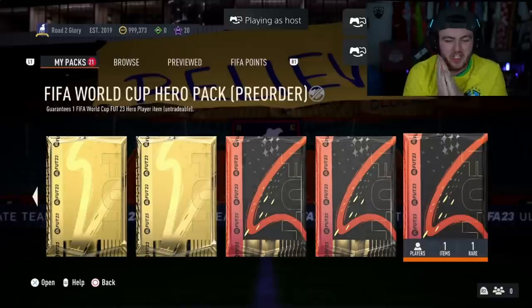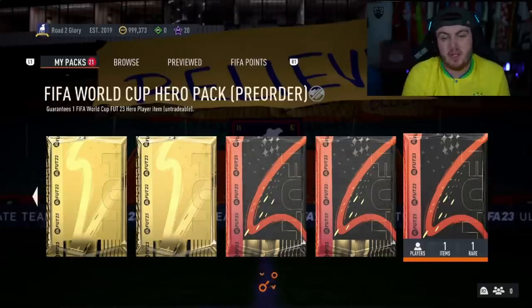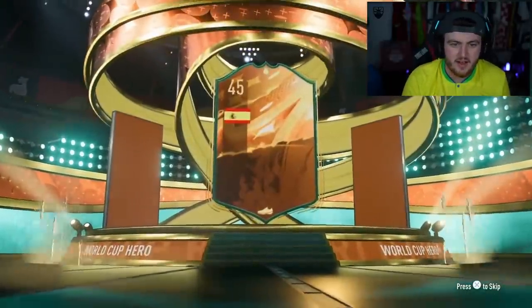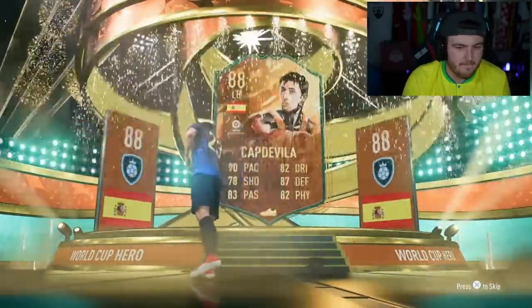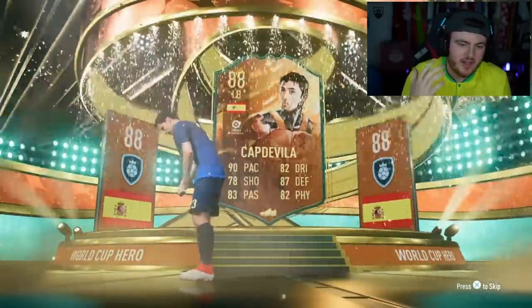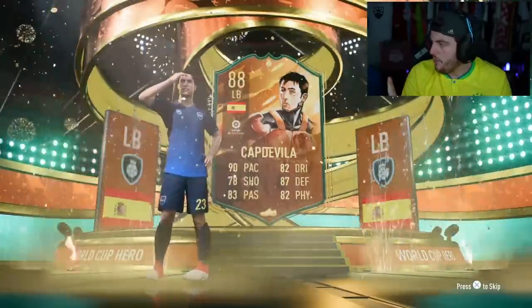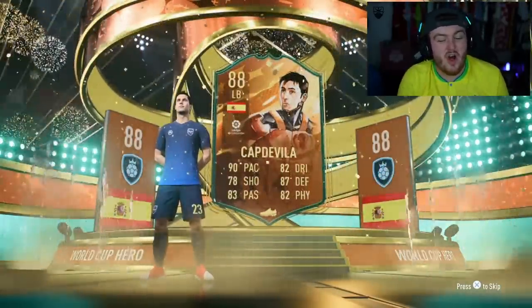We have got Tardis Garchomp's pack next. Tardis Garchomp either has the best pack look or the worst pack look — so it's either going to be Peter Crouch or Yaya Touré, and probably no in between. Come on — good nation, please. Someone good. That's back-to-back Capdevila right there. That's not ideal, is it? Look, this is a good card — it's just when you've got all the other options, it's just not ideal.